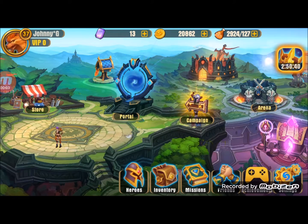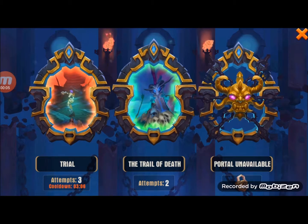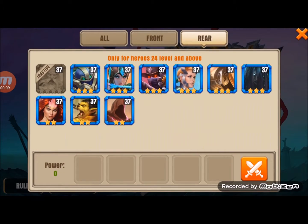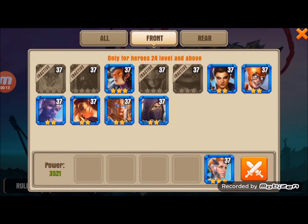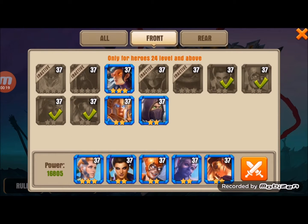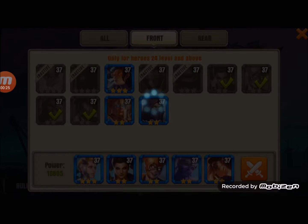G'day everyone, it's Johnny G for another video in Juggernaut Wars. Here we go, second attempt in Trial of Death. I've got a healer level 3 Cassandra available. Let's throw in some... there we go. No time like the present. Some level 2 heroes there.